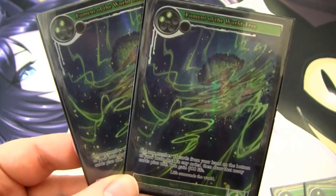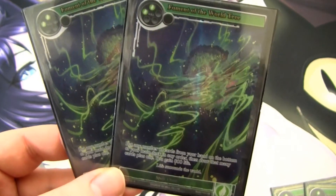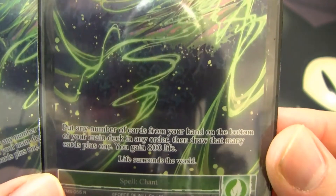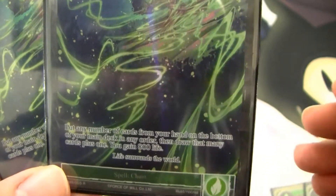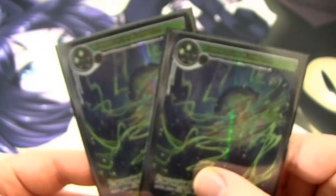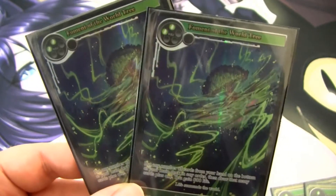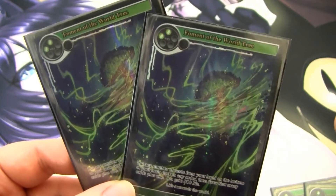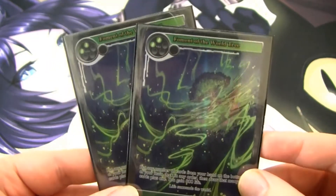Next I run two Foment of the World Tree. This card basically lets you put any number of cards from your hand to the bottom of your deck and draw that many cards plus one, and then you gain 800 life. This is really good late game if you're stuck with a bunch of bad counterspells like Wall of Wind when they have a lot of open will, and you're trying to get something specific — maybe more ramp stuff to finish them off quicker. I think this card is actually pretty good.